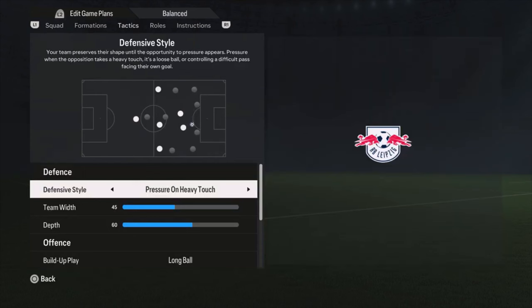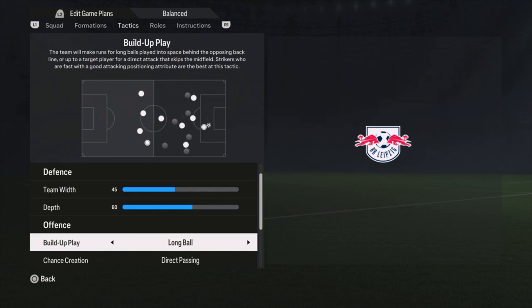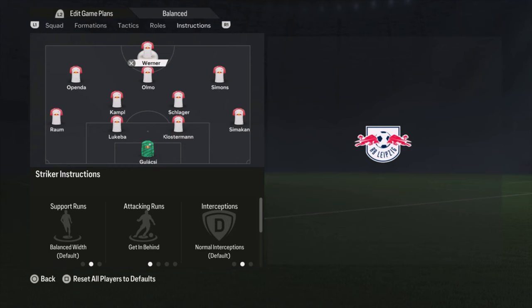Alright, the tactics. Pressure on heavy touch, team width 45, depth is 60, buildup play is long ball. That is because of Openda — with the long ball they are going to make runs into the space behind the opposing back line. And especially with Openda in this position, he makes some really, really great runs. The same for Simons of course — he is also pretty fast with 87 pace. And Werner as well benefits from this long ball tactic.